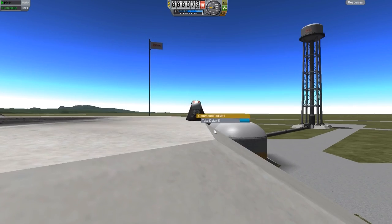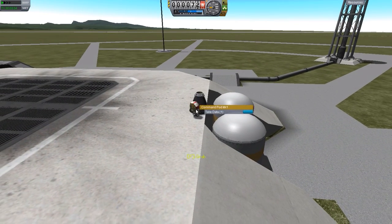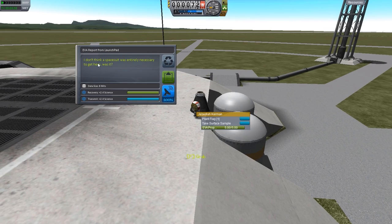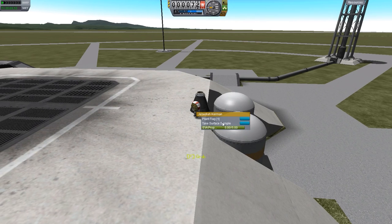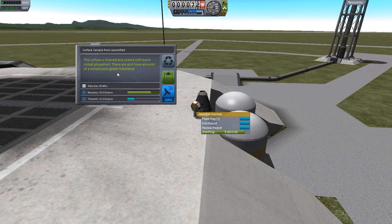We will go ahead and do an EVA here on the launch pad. EVA report: 2.4 science. Keep it. And I can take a surface sample — surface is charred and coated with burnt rocket propellant. There are also trace amounts of a conspicuous green substance. I'm guessing that's our previous Kerbals, even though this is a fresh save game, so there are no dead Kerbals yet.